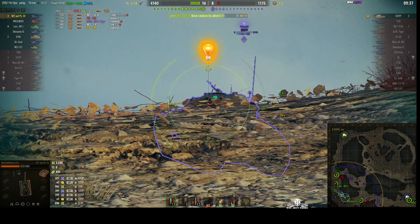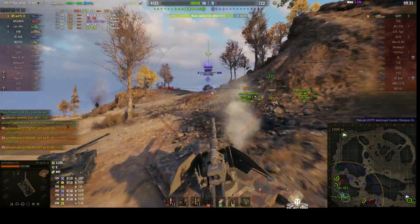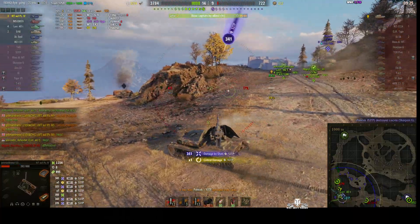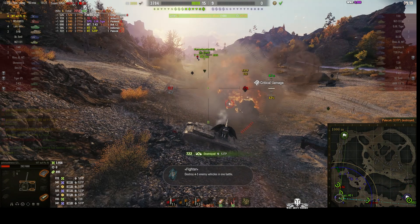The 53 TP is going to try again. That didn't work at all — he didn't pen. The 53 TP gets a free shot and we're now down to just 282 hit points. We don't want him to do that to us again. But we are loading — and bye-bye, that's the end of the game.